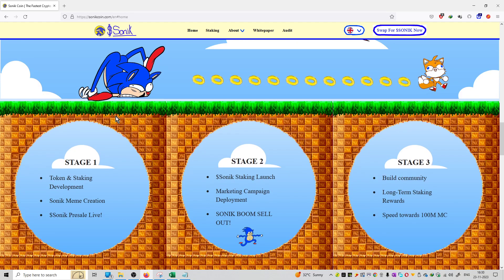The roadmap is divided into three stages. The first stage is token and staking development, Sonic meme coin creation, and Sonic pre-sale is live. So that is stage number one already.